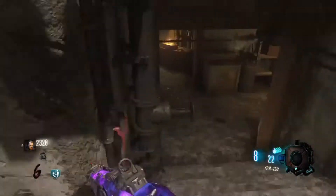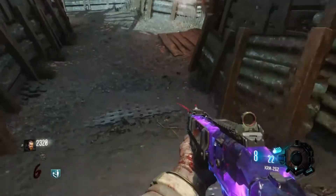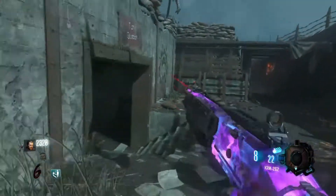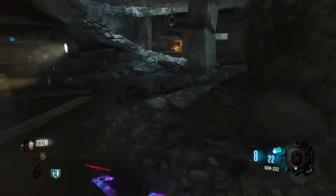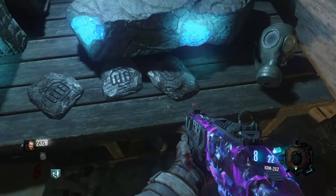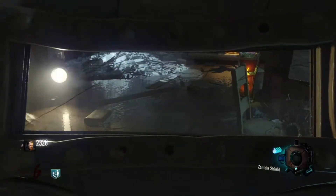So you have to take it straight back to tank station, back to where you picked the tablet up. It's gonna be right on top of the table where you saw the other three. Go straight in here and place it down on the table. There's our slab right there.